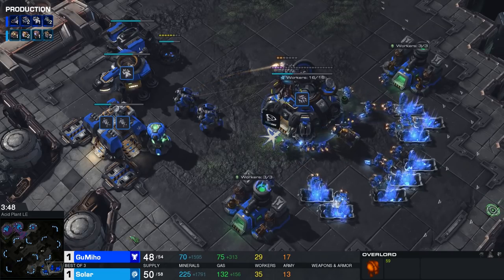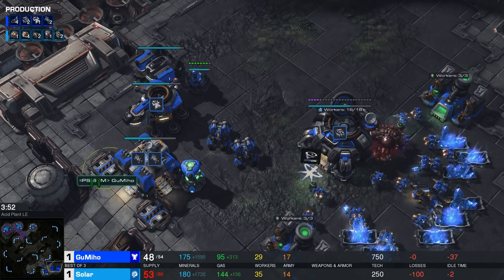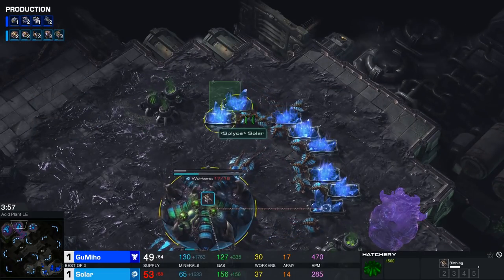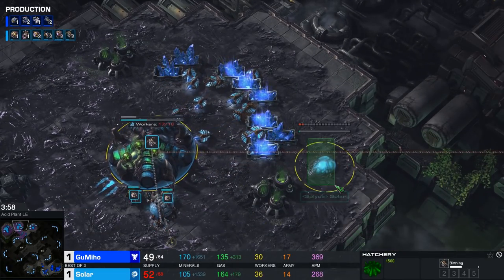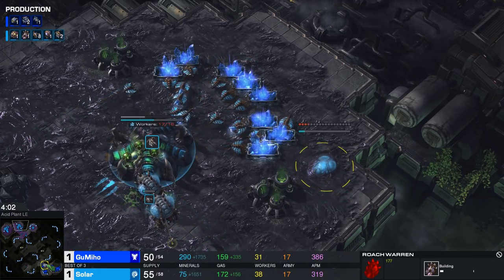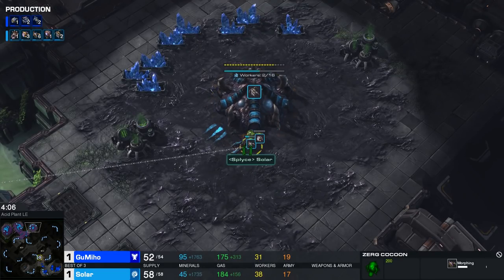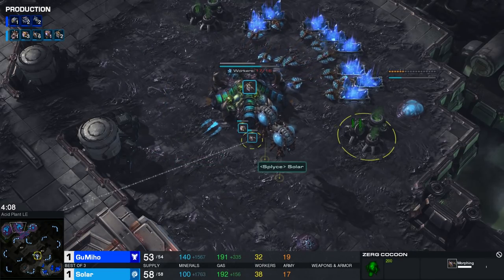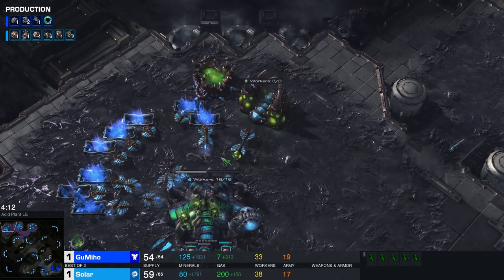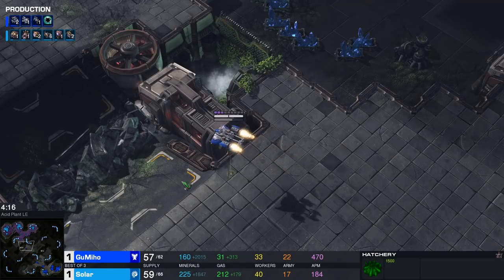Speaking of which, I'm curious to see if Solar is going to put down the Roach Warren right now. He once again scouts that 1-1-1 style from his opponent, so he knows what he's going up against. In game one he made it right around 4 minutes, in game two at 3:45. Right now, apparently, he's going back to the 4 minute mark. Not sure why — I guess in game one he may have queued the Zerglings first and then the Roach Warren. A little bit of deviation from time to time, but it's all good. Most of these things are feeling-based at this point in SC2, which I really like.